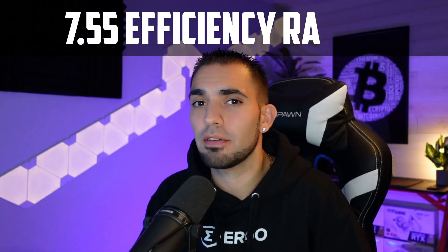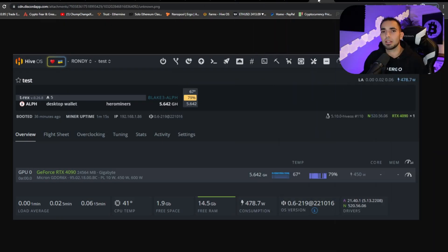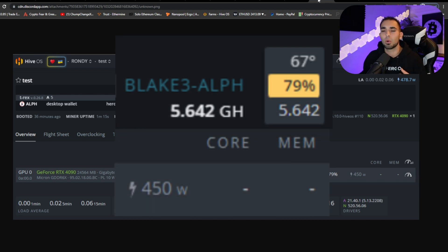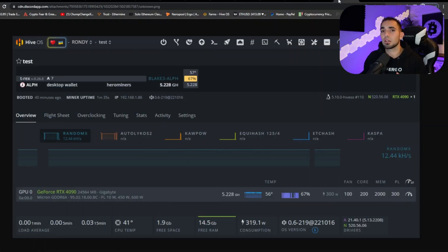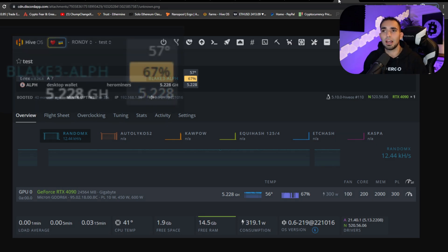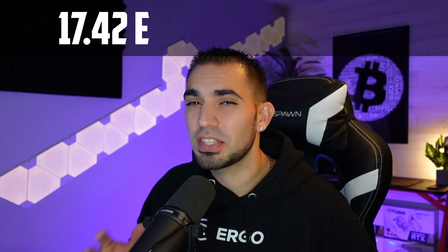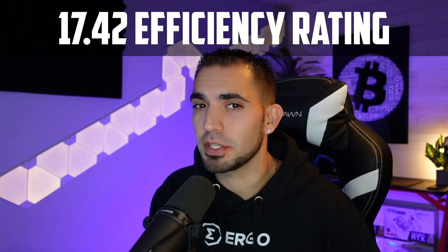Last but not least, we have Alethium — plugged in, balls to the wall, no clocks — 5.642 gigahash at 450 watts. The most efficient clocks we could get for Alethium was 5.228 gigahash at 300 watts. We had 200 on the core, 2000 on the memory, and 300 on the power limit. That is a 17.42 efficiency rating.